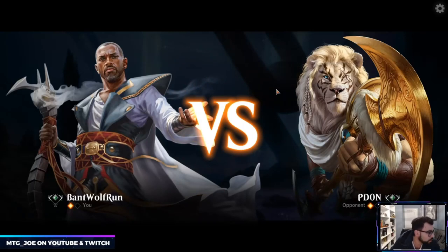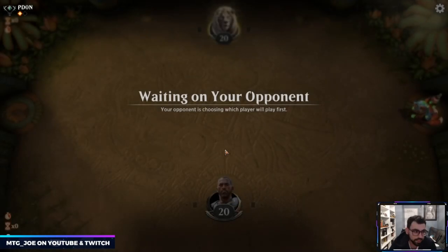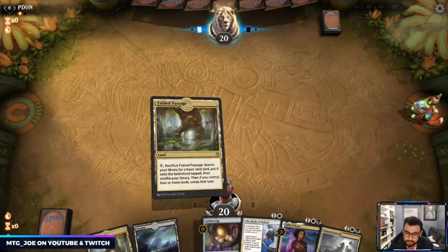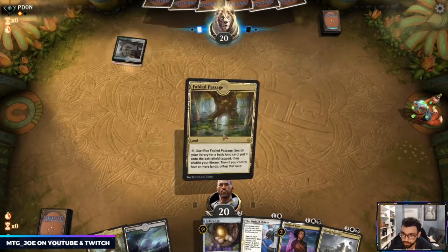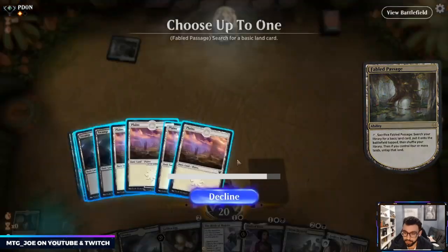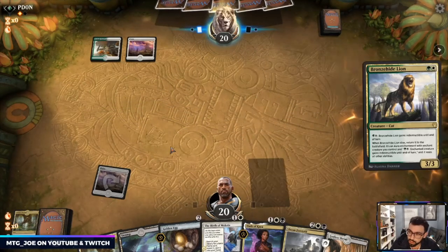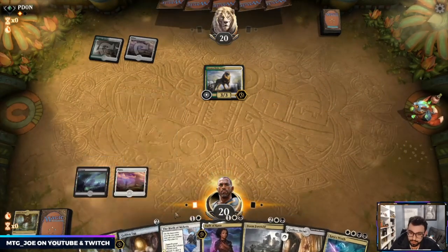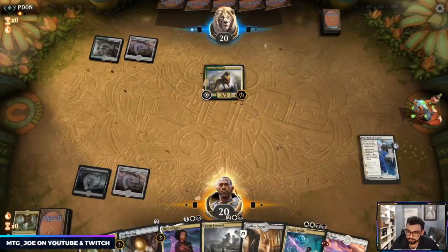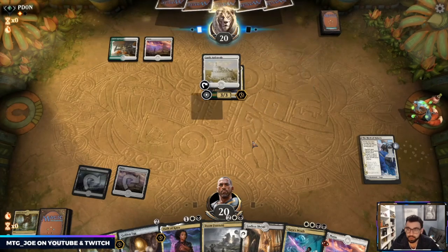Arena's client has been a little temperamental today, but this is game two — I'm going to keep this. We got Melides, we got Doom Foretold. I'm going to get a white source, probably go Birth of Melides because it gives us blockers, and we got Kaya's Wrath as a nice catch-up. We're a little against the gun clockwise so I'm going to be playing a bit quicker than I normally would.